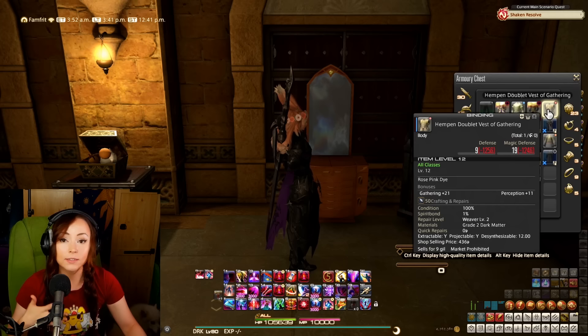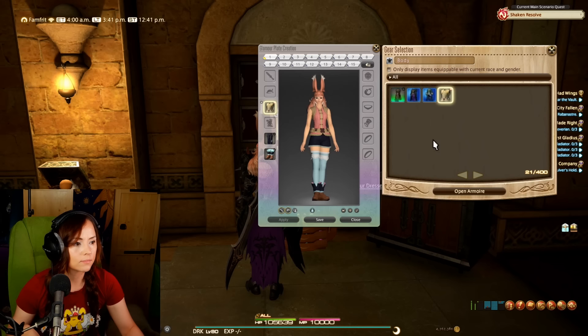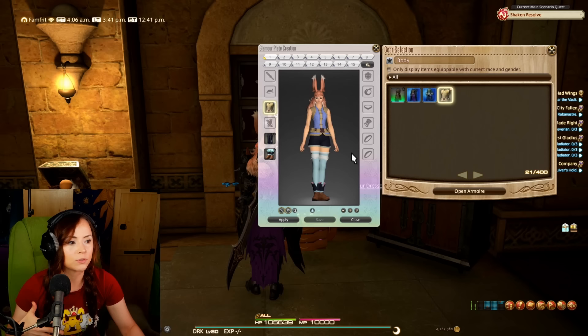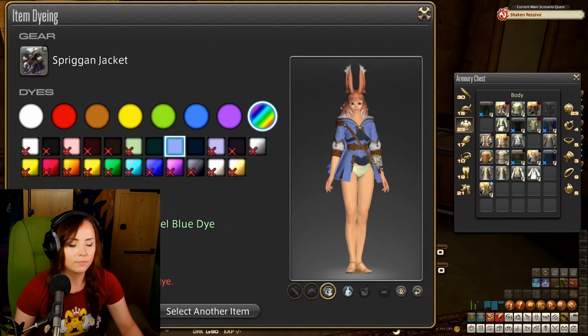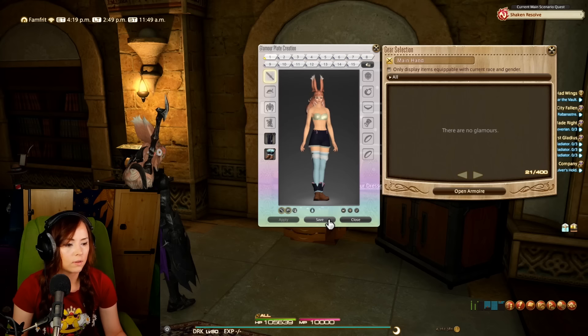One last thing I want to mention before I leave the Inn, and that is about dyes. If you have an item that's already dyed — like this vest that's rose pink — when you put it into the Glamour dresser, it will retain that dye. And if you put it on a Glamour plate and want to change the dye for that outfit, you can click 'Dye' and it will put the dye on the plate, not on the item itself. It will take that dye out of your inventory and apply it to the plate, but the item itself still has the previous dye on it. This is a good thing to keep in mind when dealing with very expensive dyes. However, if you have a dyed item and put it in the armoire — not the Glamour dresser — the armoire will delete the dye from it. So if you want something from the armoire dyed, you'll want to dye the plate instead.